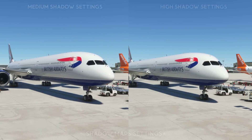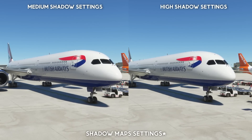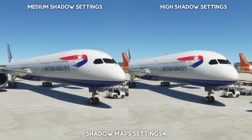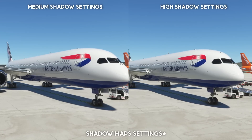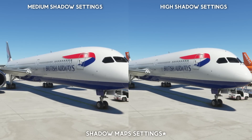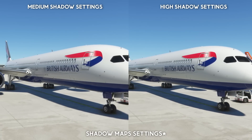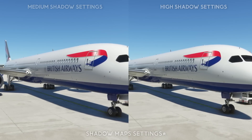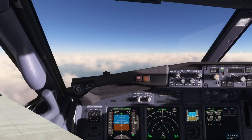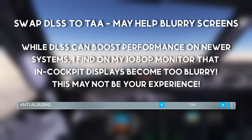While incredibly demanding on your system, prioritising a higher quality of shadows will result in a noticeable uptick in how realistic your Microsoft Flight Sim world looks. Aircraft will look more shiny and the world will feel more blended into one, as opposed to separate objects. Now if you are suffering from severe blurry screens inside the cockpit, which is definitely an immersion breaker, you may want to change your anti-aliasing settings from DLSS to TAA — temporal anti-aliasing.